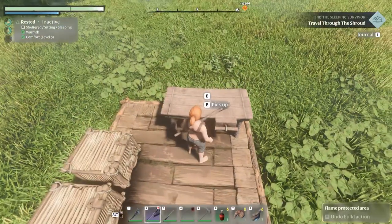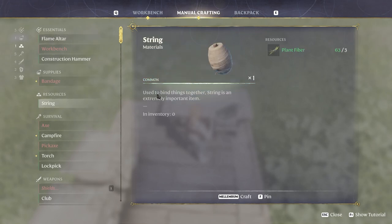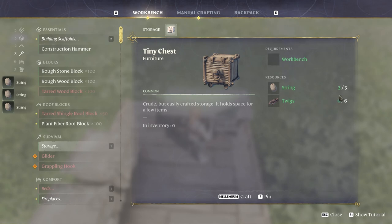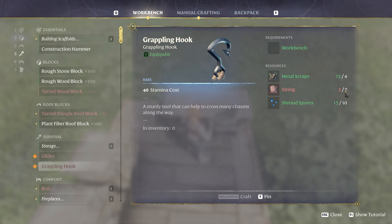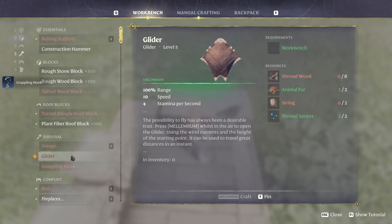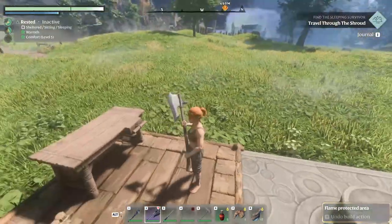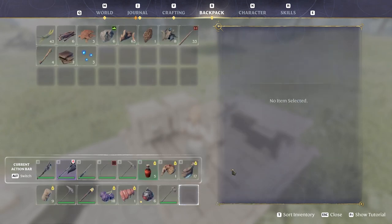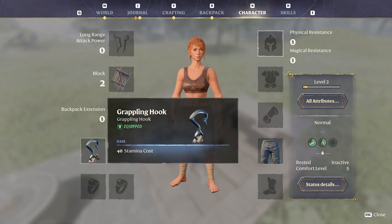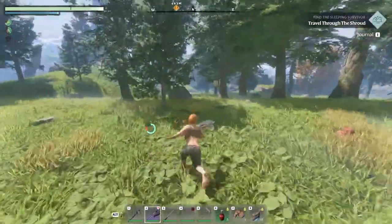Let's craft. When you're in the workbench you don't have to go out to do normal crafts — just click manual crafting. We need seven string for the grappling hook. Now we can make it. We really want to get to the glider as soon as possible too, but that needs shroud wood which is only down in the shroud — we'll do that after we get the blacksmith. Simply right-click to equip the grappling hook; it pops into its own dedicated slot.